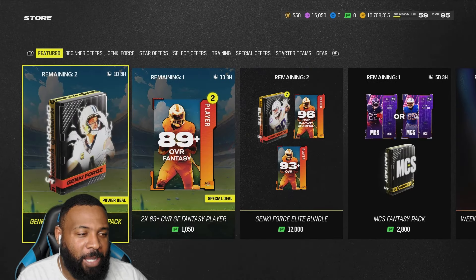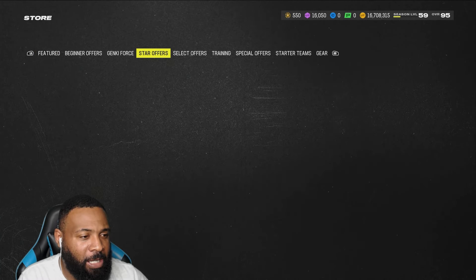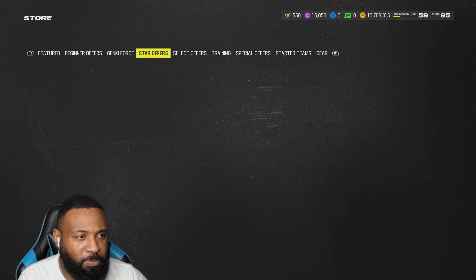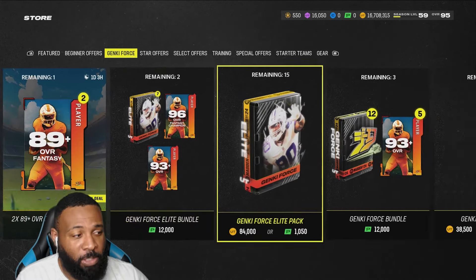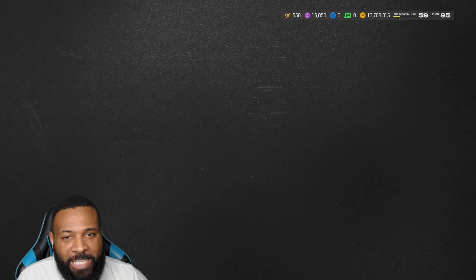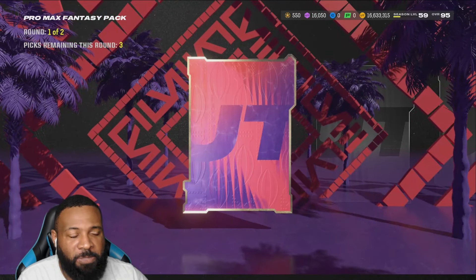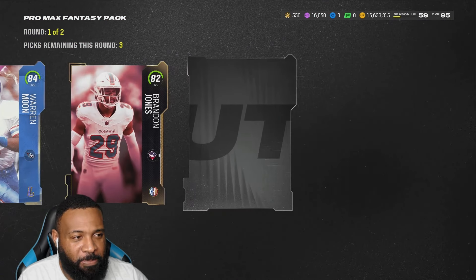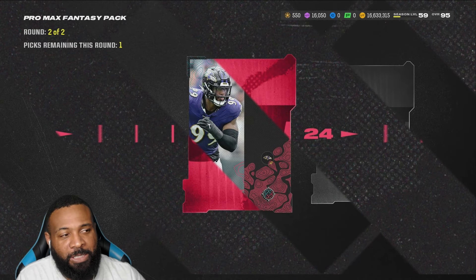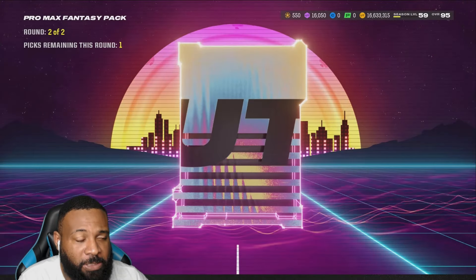Packers got absolutely blessed, but there is a new pack in the store — not about money, it's a Ganky Force pack. I'll show you guys, we're going to open it. But before we do that, I decided every time I do a video — you've probably seen it now — I'm going to do one Pro Max Fantasy pack to start off the video, just to see how things are going to go. Hit the like button, drop a sub. I don't mind doing this because Division Dynasty is going to be released on Saturday, which is the main reason why I'm opening up these packs as well.